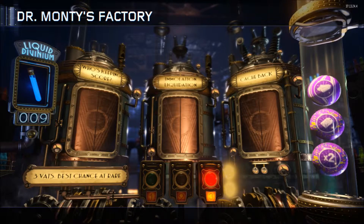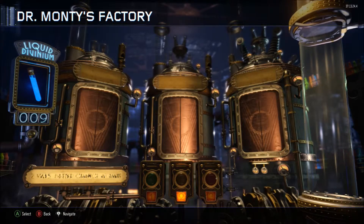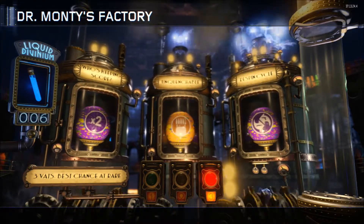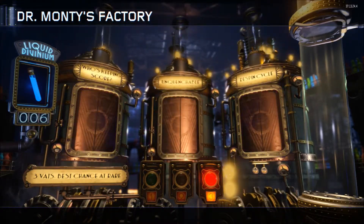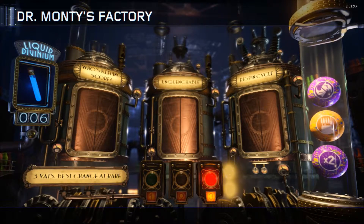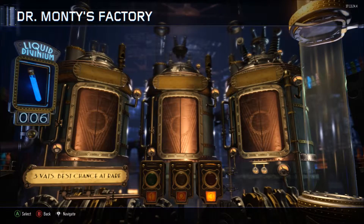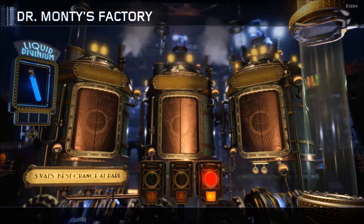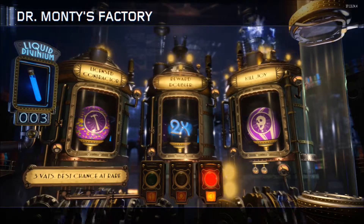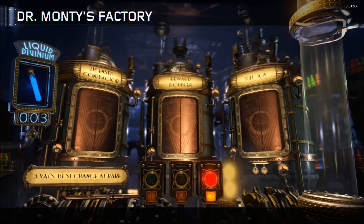Pretty sure those are not very good. That's okay, because this one right here is going to be the luck. Unquenchable — that one's always nice, lets you buy an extra perk. The other two though... come on, right here — oh, times two! See, that's what you want.